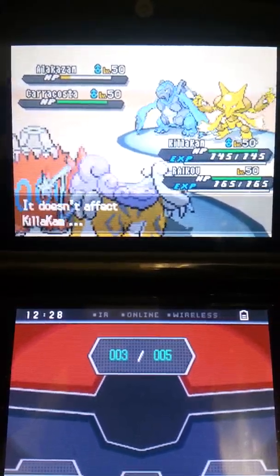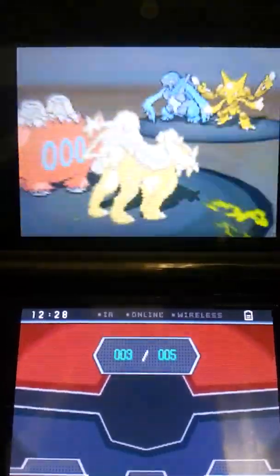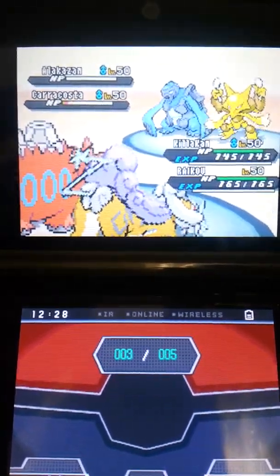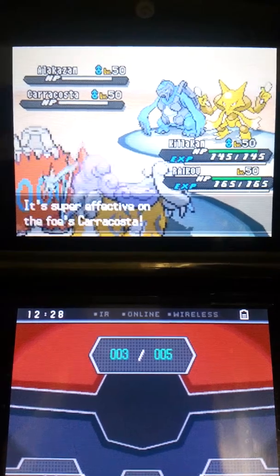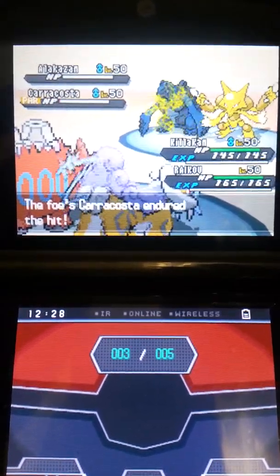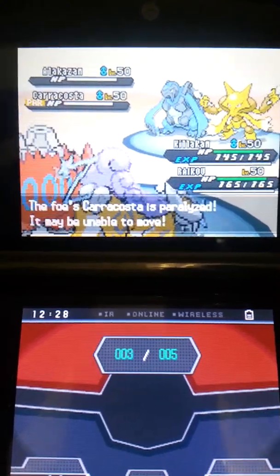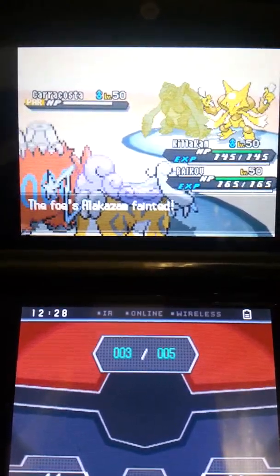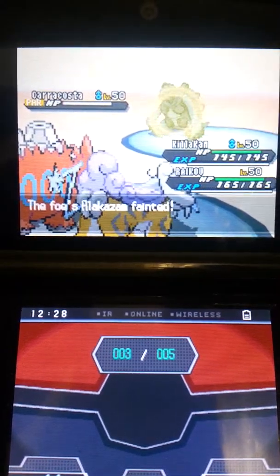This is where he went wrong — he brought out the Carracosta, who's weak against electric types, even though it's rock and water. You can see what happened. And when it rains, it pours — now he's paralyzed, so there goes his Alakazam.